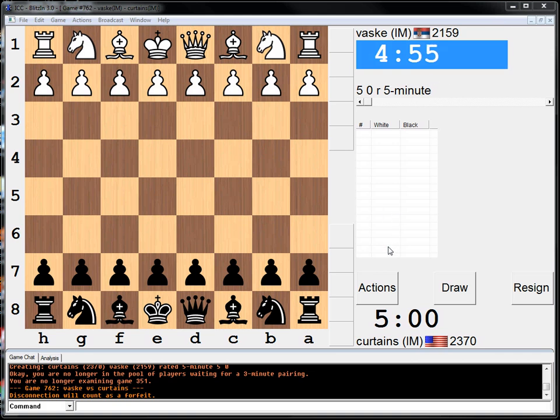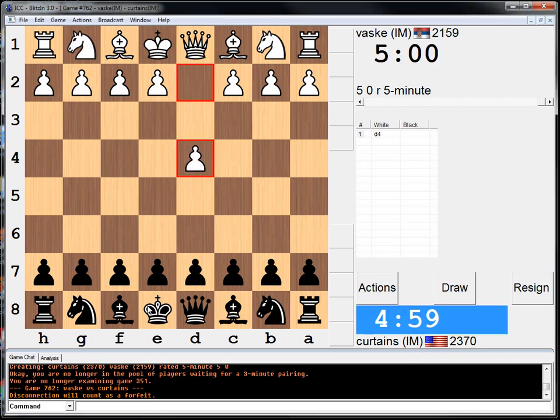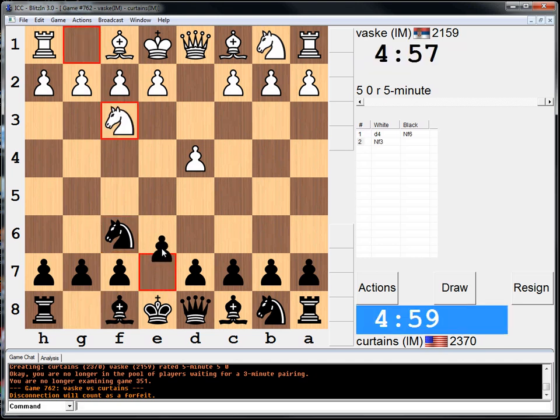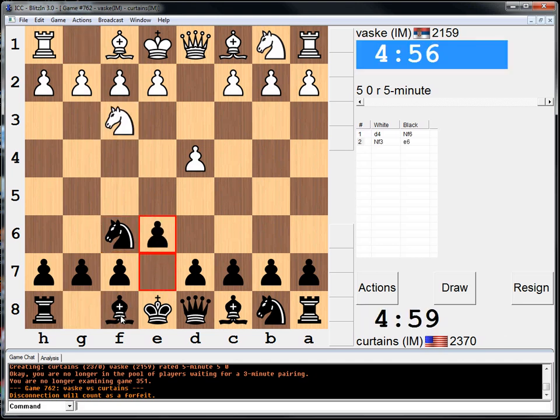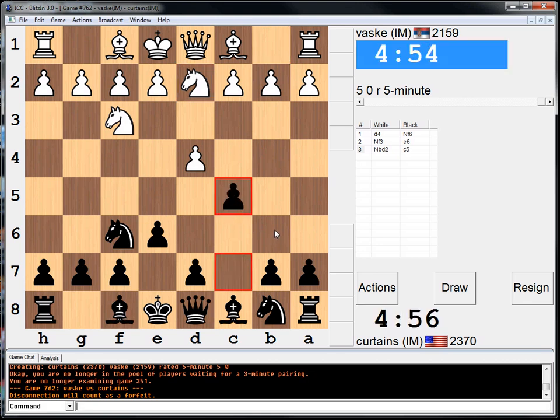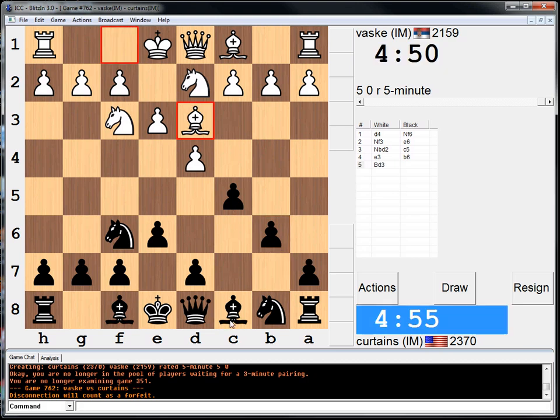Hey guys, what's up? Another five minute game. I wanted to get white — I kind of want to try out the English again, just for old times' sake. What is this move? Alright, I'll go c5. If he's going to play a move like knight d2, we're going to play a little more aggressively like c5.